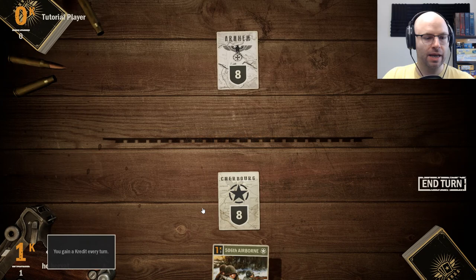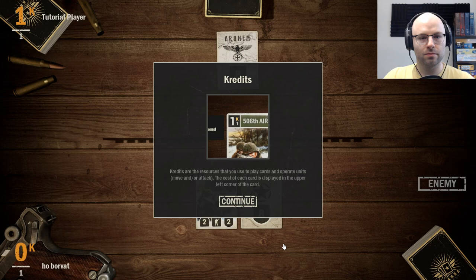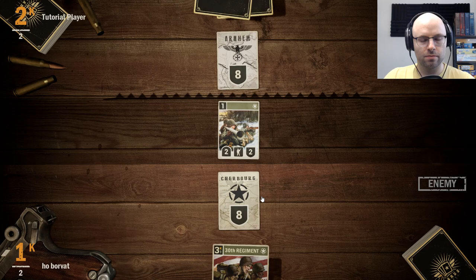We go first this time. You gain a credit every turn. 506th Airborne, welcome to the show — you just made our list of things to do today. Credits are the resources that you use to play cards and operate units. The cost of each card is displayed in the upper left corner. We made one move, it cost us a credit. I can live with that. Look at the amazing tempo we've got — it's out of control.